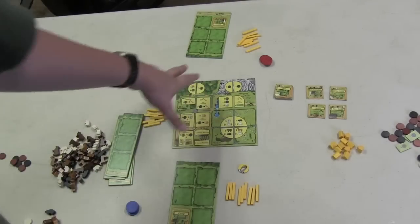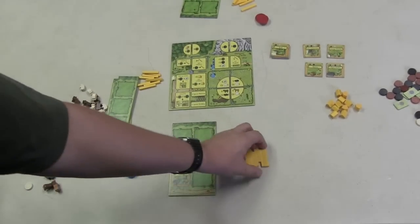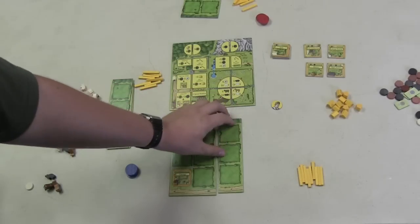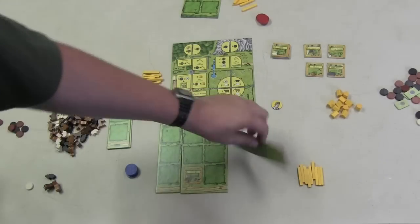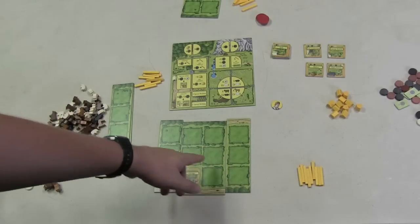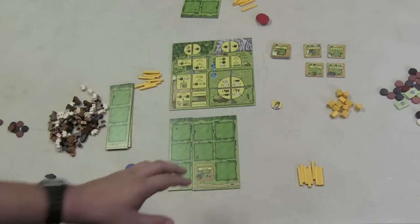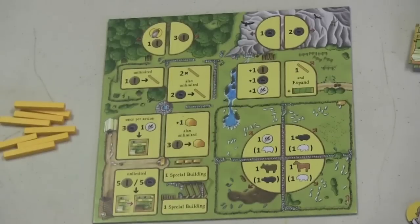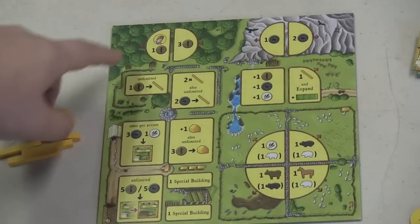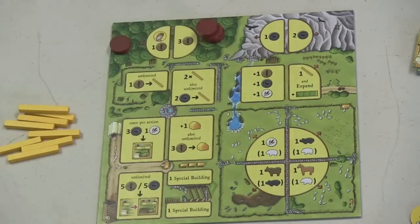There's a player board placed in the middle of the table, and each player also has their own little farmyard that they'll start with. They also start with nine fences. Over the course of the game, they'll be able to add to their farmyard. You can add to either side as long as you match the road with the road — you can't turn it upside down. At the beginning of each round, the focus comes on this main little board here, and you'll notice that many of these spots show arrows, meaning you place that much of that resource at the beginning of each turn.